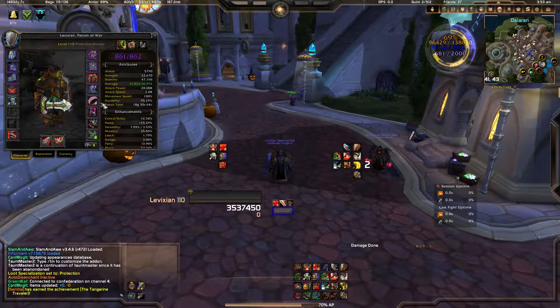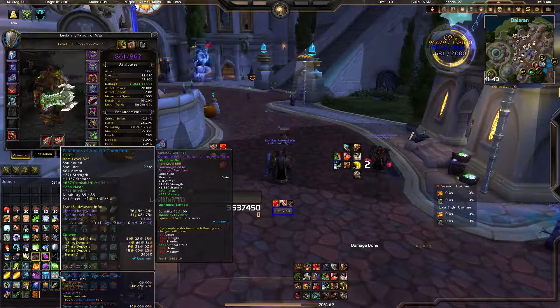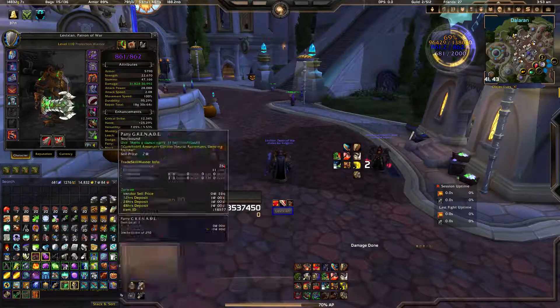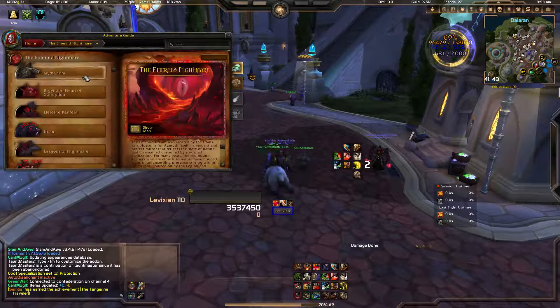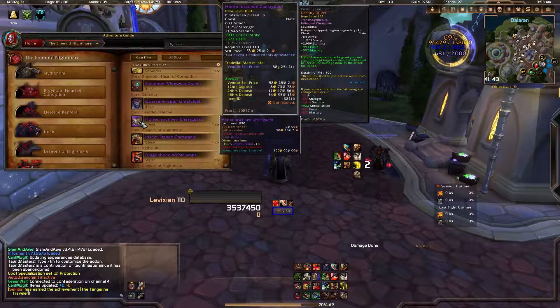Can I Mog It — this was in my last UI. If you hover over an equippable item, you'll see in the lower right-hand corner it says 'Learn.' If you can't learn it because it's a different specialization — say it's mail and you're on a plate toon — it'll tell you that you need to be on a mail toon to put it in your appearance tab. You can check via the Encounter Journal under Raids, like Emerald Nightmare loot.